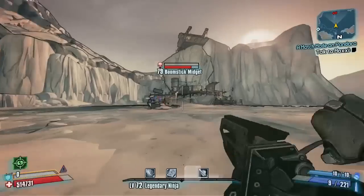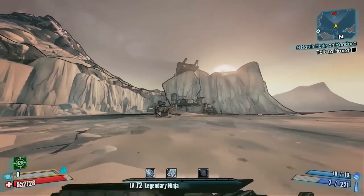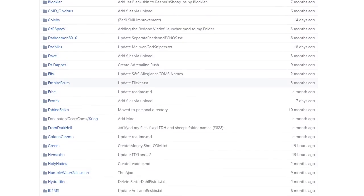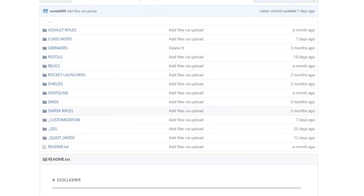I'll start off by showing you exactly where to get this. You can click on the link in the description which will take you straight there, or you can navigate there yourself and have a look around the Exotex section by clicking on Borderlands 2 Mods and then heading down to Exotex, which is right here in alphabetical order under E.